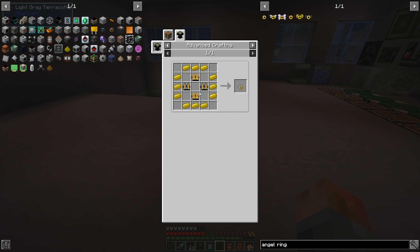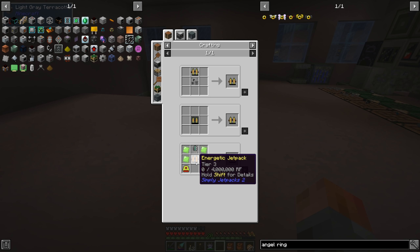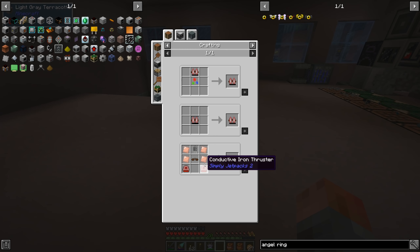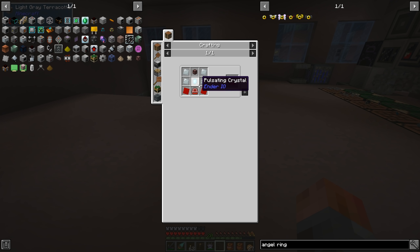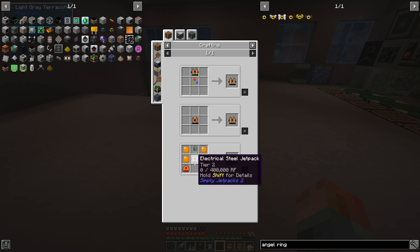We have four jet packs needed for the ring: two vibrant jet packs and two reinforced jet packs. The vibrant ones have energetic as a prerequisite, and reinforced have hardened. So energetic needs electrical steel, conductive iron, et cetera, all the way down. Each of these things also require their own bits and pieces, like conductive iron thrusters, plates, electrical steel, pulsating crystals — we've made those before. I'm not going to do it all on camera, but you get the idea. We are able to craft this with quite a bit of effort — it's a lot of manual crafting though.